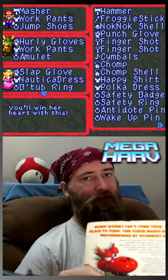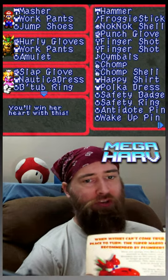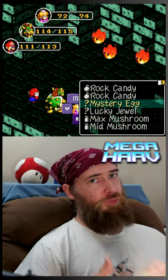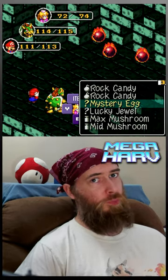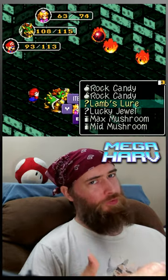The first hidden feature worth mentioning regarding the Batub Ring is that it lowers magical damage from enemies by 50%. The second use for the Batub Ring is if the princess uses the Mystery Jewel, which you can find in Maulville, 10 times in battle — it'll then turn into an item called the Lamb's Lure.